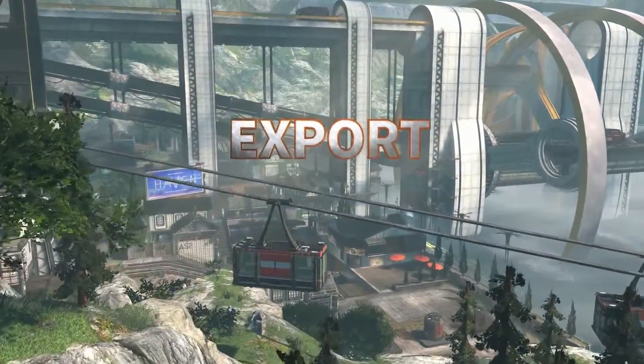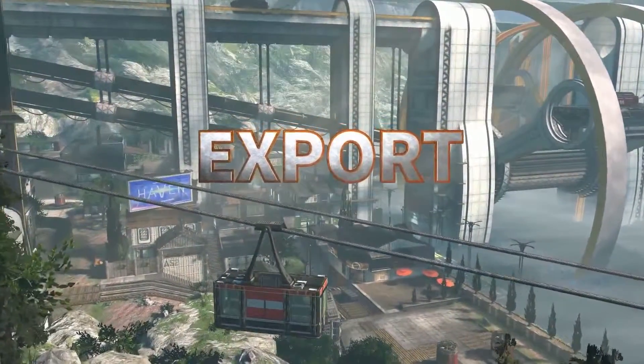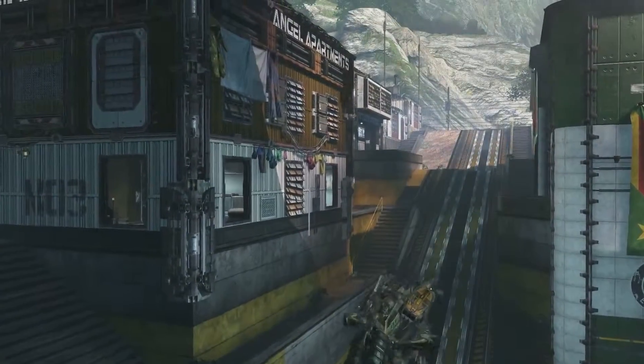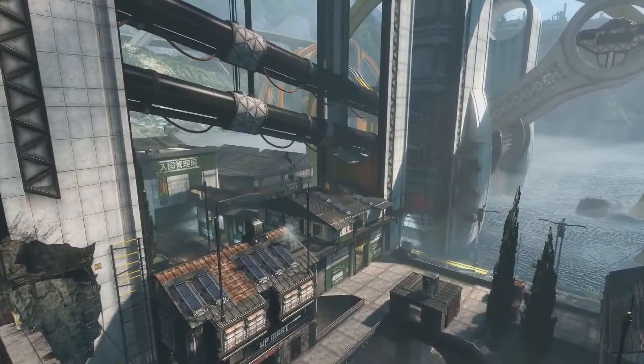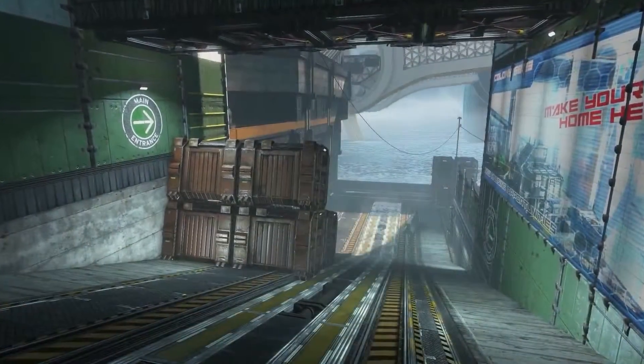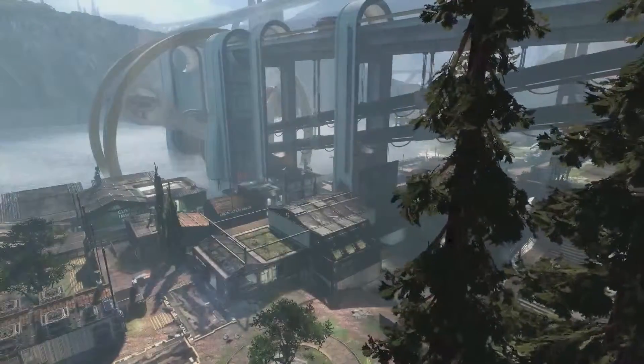Export. Reminiscent of the gold rush boom towns from centuries earlier, the close quarters of this militia settlement allow pilots to use quick wall runs to gain speed and height to engage enemies from above, while Titans use choke points and steep inclines to control the battlefield below.